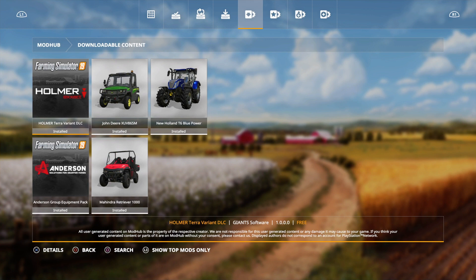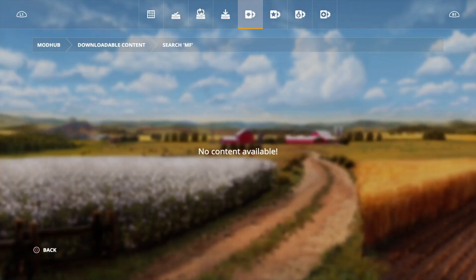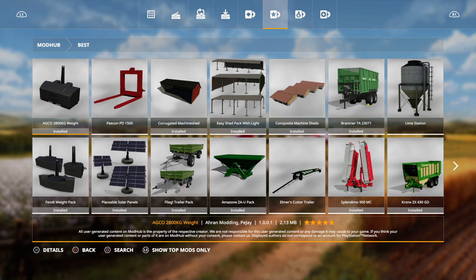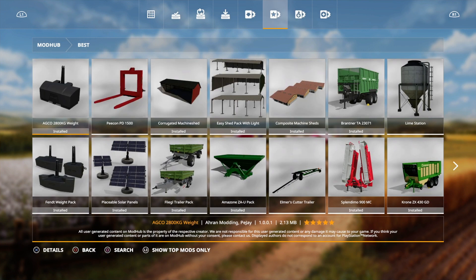On FS19 you do have the search function, which is quite good. You press the Square button and it comes up with a search. You want to put in exactly how it says on the mod — it has got better since it first started, as you used to have to be word-perfect. I'm going to put in 'FMF', which is Mercury Farms, and there's a placeable pack by Alien Gym. It says 'No Content' — that's because it's on the Downloadable Content section, so you have to go to either Latest or Best.